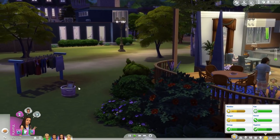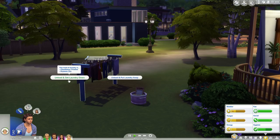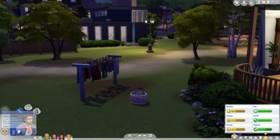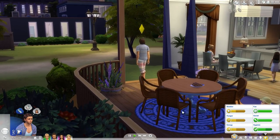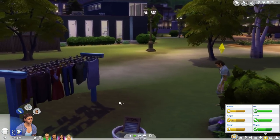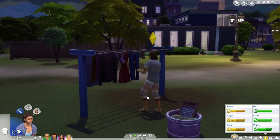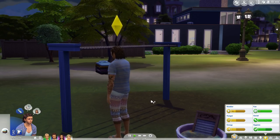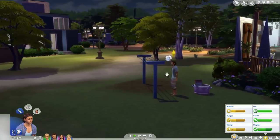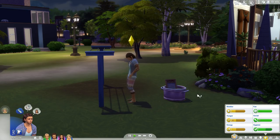I love this interaction with the toddlers playing in the wash tub. He's so sad from his damp clothing moodlet. He's going to grab the laundry — I like that he actually has to keep grabbing it, it's not just instant. The gameplay is good for this pack. The only thing I kind of wish is that they would go and put it in the dresser, but sometimes your Sims don't have dressers, so I get it.